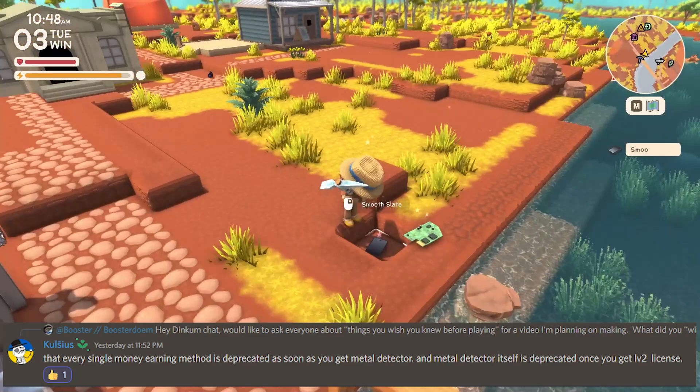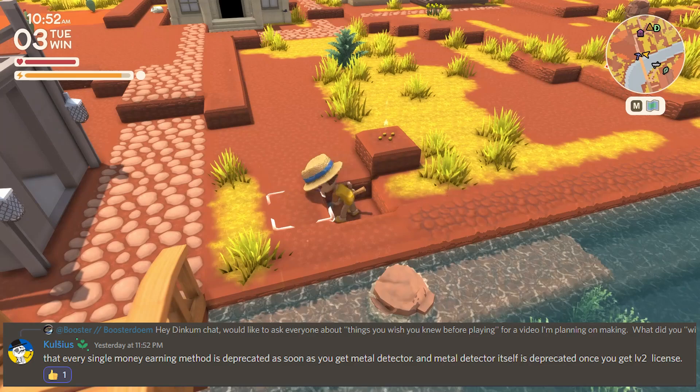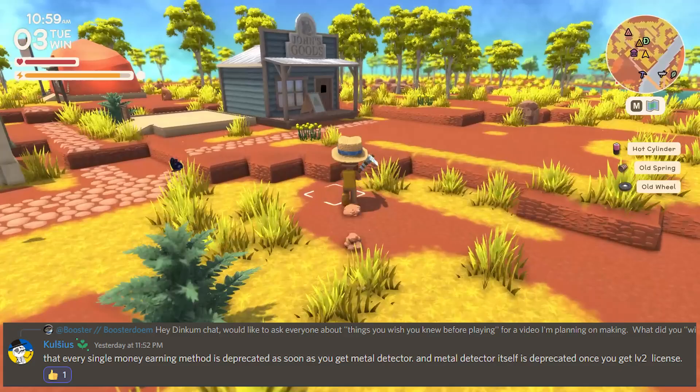However, it does earn a lot of money if you get lucky with how much you find. I'd recommend going by rivers — they seem to be a good place to start. The level 2 license, I believe, gives you a sight that goes through the earth so you can see items hidden in the dirt.